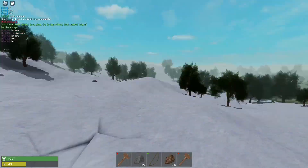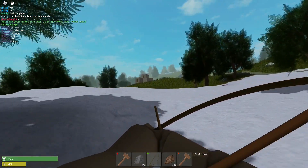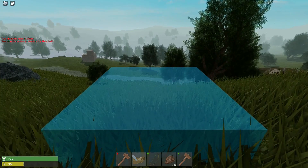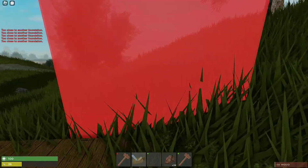It looks like we're gonna make our base up in the mountains. It's just a better place — you can see over everyone. I want the high ground if I'm gonna be playing this. I don't see any players yet. This looks like a pretty safe place to build. We got our base about halfway built. We're gonna try to put up some walls and this thing should be good to go.